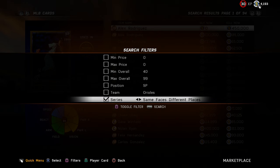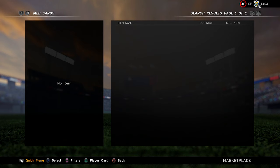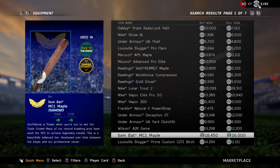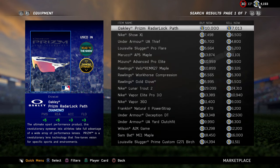The camo, stars and stripes, pink, thanksgiving, and halloween options only show up under equipment. It's really interesting what they're going to draw up. I know last year the camos kind of screwed up the market — there was a glitch with it — so I don't know.